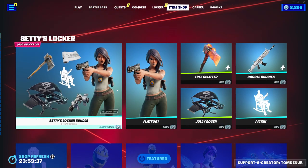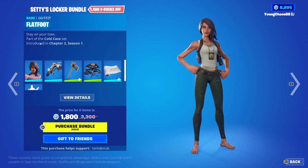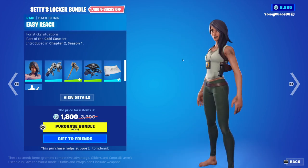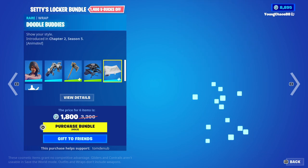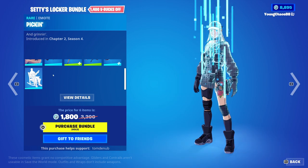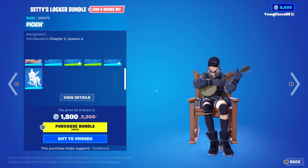200 V-Bucks isn't too bad. We do have the Seti's Locker Bundle — a new Locker Bundle, a total of six items for 1,800 V-Bucks. We have Flatfoot with the mapping, Easy Reach, it's a pickaxe at 1,200 V-Bucks. Tree Splitter, and I'm going to reverse into it at 500 V-Bucks with a secondary variant. We also do have Jolly Roger returning, and a glider, 500 V-Bucks. Doodle Buddies wrap at 500 V-Bucks, animated as well. And we also have a rare emote, 500 V-Bucks for this one.